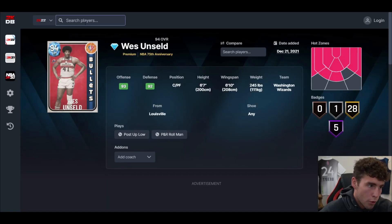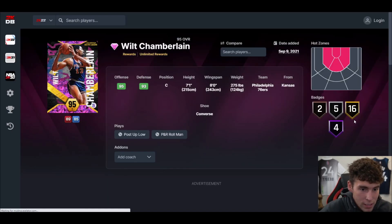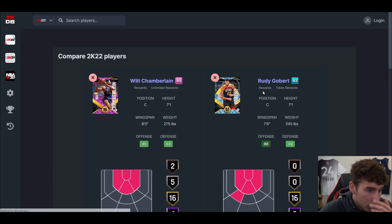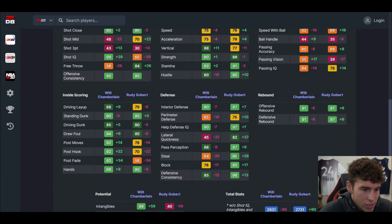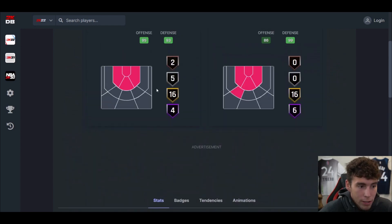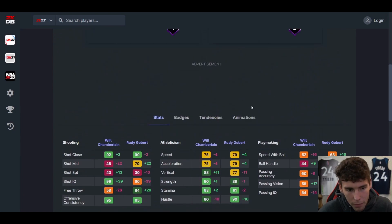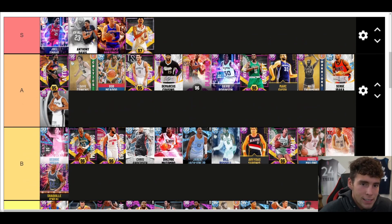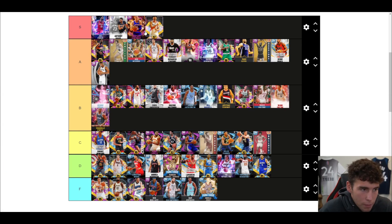Last but not least, the pink diamond Wilt Chamberlain. He's very comparable to Rudy Gobert — obviously Rudy might do some things better badge-wise, but they're pretty similar. Wilt has a better player build. Rudy has a little better defense, and when fully badged up Wilt is going to be a little bit better. They go back and forth — whatever card you like more, I'm fine with it. This is our tier list — S tier is the most elite of elites, a lot of players at A and B tier, and C tier and above are still usable in MyTeam. I'm sure I messed up somewhere, so leave it down below in the comments who you feel is most misplaced. Drop a like, subscribe if you're new, and as always I love you guys — have a blessed day.